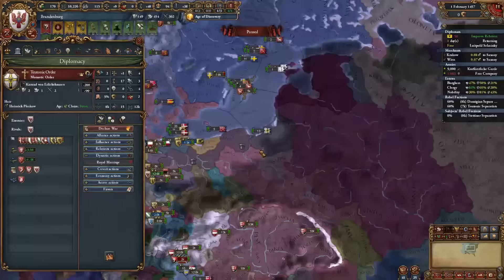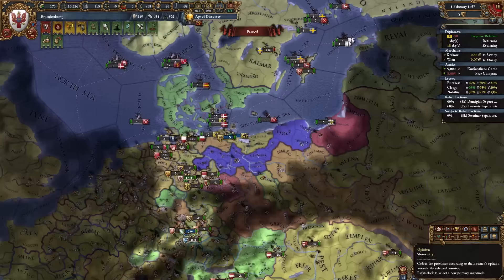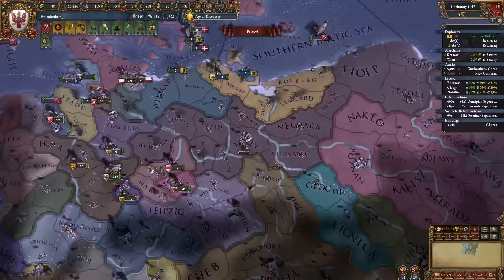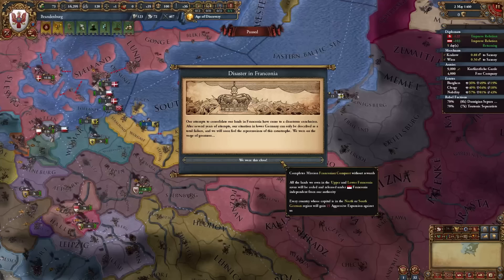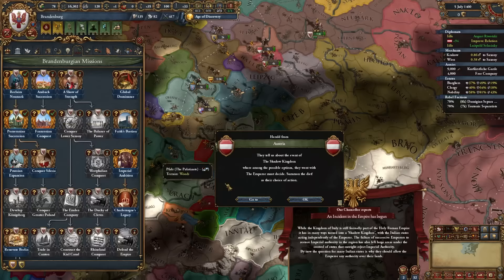We allied Russia and will focus on fully annexing the Teutons in our next war, though we'll incur a ton of AE. I want to reduce AE as much as possible beforehand. In the meantime I'm working on deving up Berlin, and we also need to spawn the Renaissance. Unfortunately, the Franconian disaster fired and our subject unified into Franconia — I should have prioritized that.